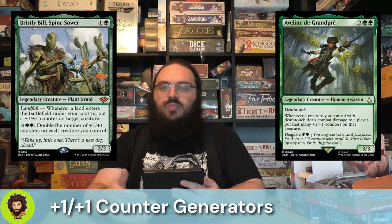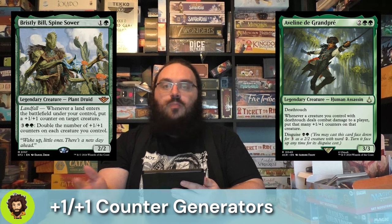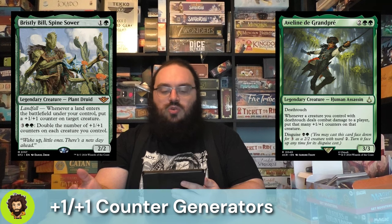A legendary creature that needs no introduction in the +1/+1 counter synergy is Bristly Bill, Spine Sower — 2 mana, 2/2, Landfall: pass out a counter. And for 5 mana, just go ahead and double all the +1/+1 counters on your creatures. This is big value for this deck.